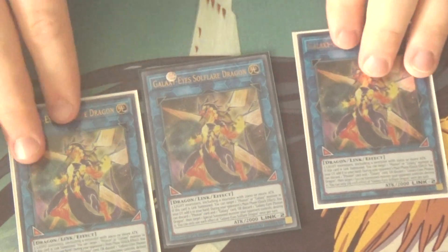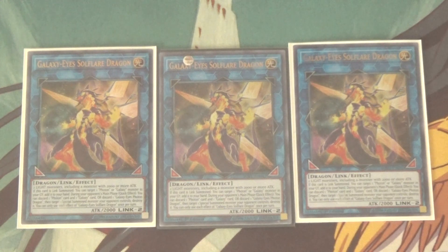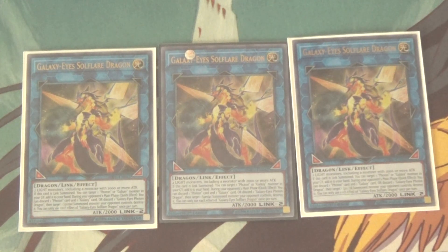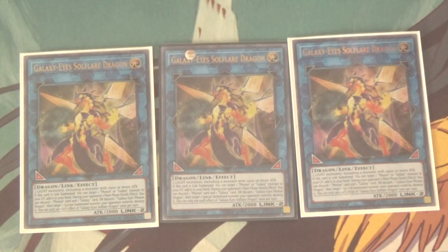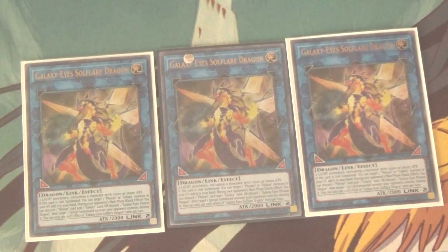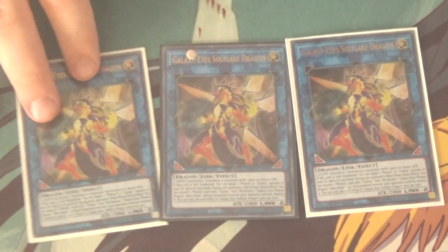Now onto the extra deck. First and foremost, we got triple Galaxy Eyes Soul Flare Dragon — this is the Link monster for the deck and it's a really, really good one. Basically, he needs two Light monsters including a monster of 2000 or more attack power, fitting with the whole 2000-attack theme Galaxy Photon has had for a long time. It has two really good arrows. When he's Link Summoned, you can target a Galaxy or Photon monster in your graveyard and add it to your hand. And then during your opponent's main phase, as a quick effect you can discard one Galaxy and one Photon monster to destroy one face-up monster your opponent controls that was Special Summoned. But if you discard Galaxy Eyes Photon Dragon, you don't have to discard two cards, because Galaxy Eyes Photon Dragon counts as both.